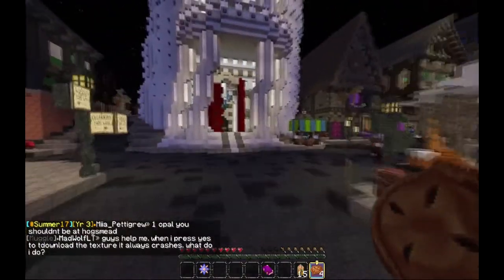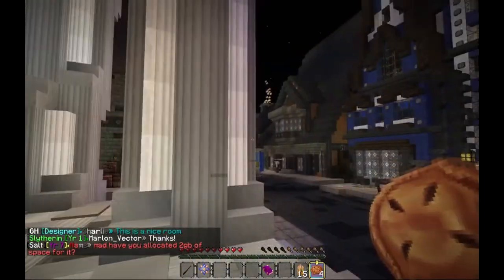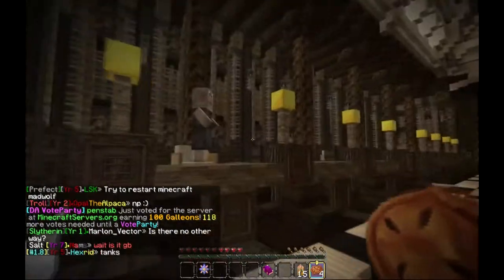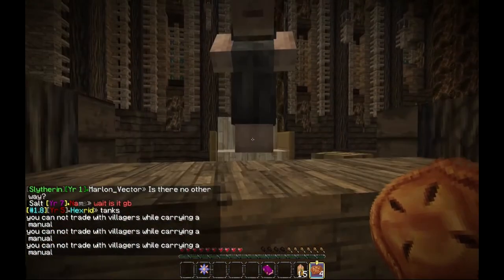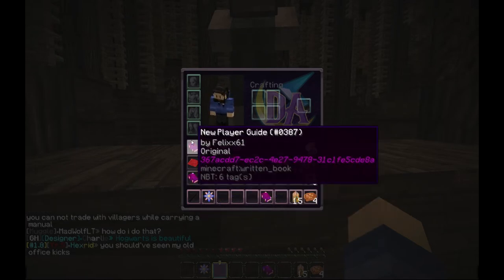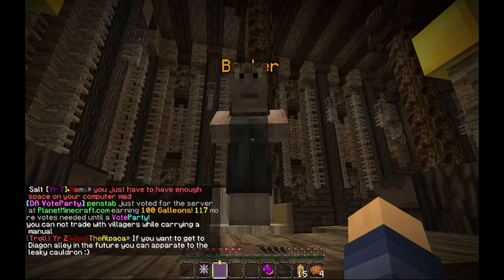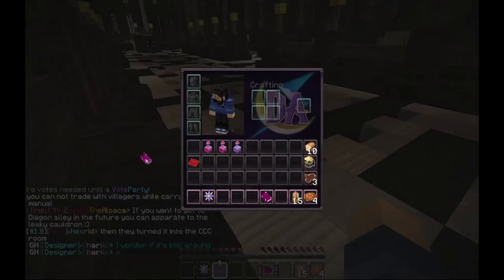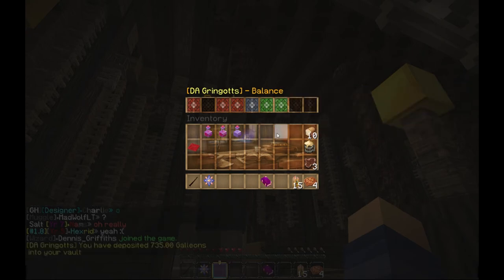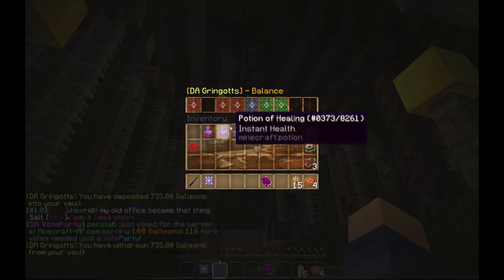There's one shop in particular I want to go to, but before we get there — Gringotts, whoa, that just came out of nowhere! Do not put books in your bank — I kind of thought it'd be for money. You cannot trade with villagers while carrying a manual. I'll deposit everything — wait, no, I'm going to need that, I'm teleporting around. Withdraw all — there you are. Looking at my books...